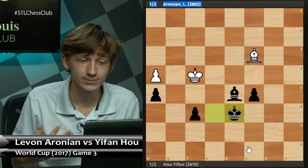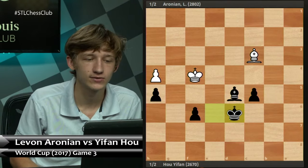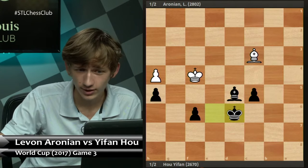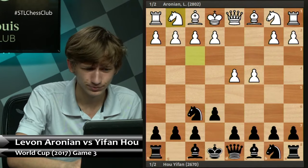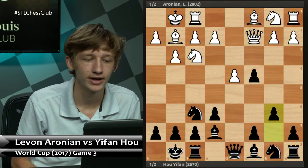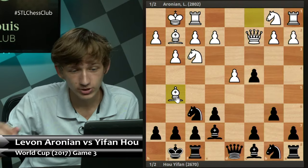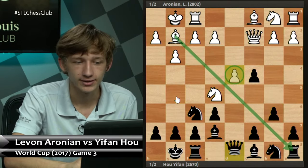I sped through the endgame since that's not the main point — the point is you can get an active game with black using this variation, and that's the line I'm recommending for the black pieces against the main variation of the Catalan. Let's review quickly. All the Catalan moves, castles, dxc4, Qc2 is the main variation, and b6 is Hou Yifan's idea. The main variation we looked at is Ne5. We also mentioned Qxc4. But the move Bg5 is perhaps the trickiest approach for white, which we'll look at next.